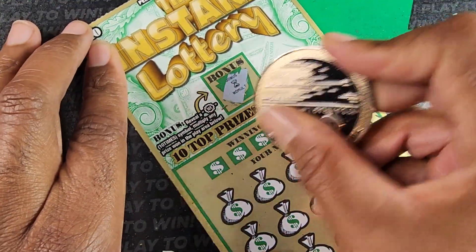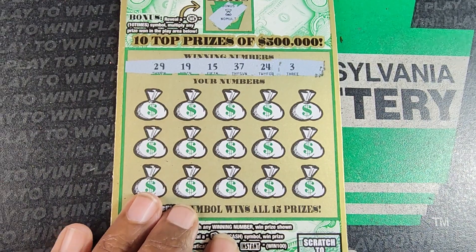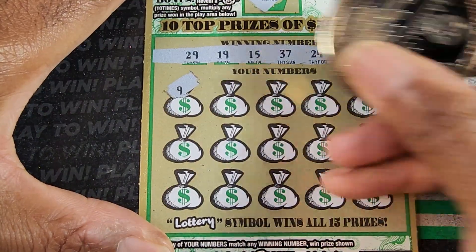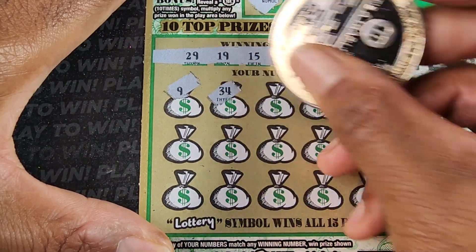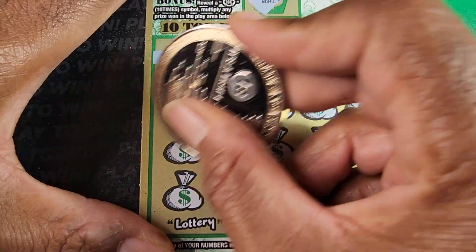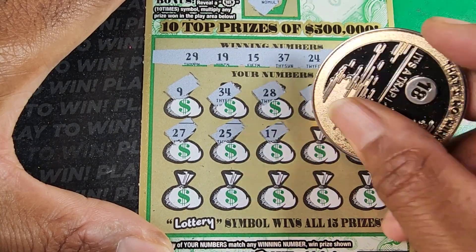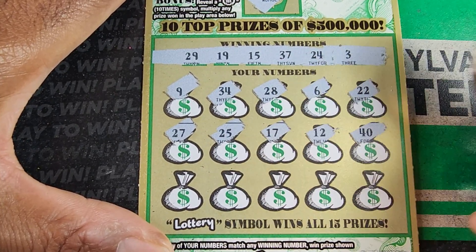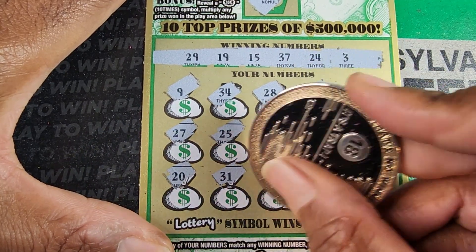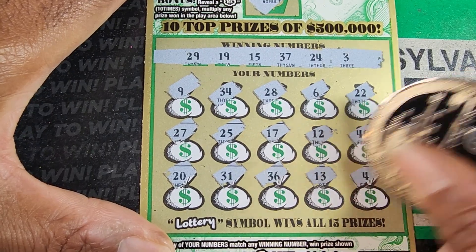We get no multiplier. 3, 24, 37, 15, 19, 29. A lot of nines up there. 34, we got 24, 28, 6, double deuce. Next row: 27, we have 37. 25, 17. 12 and 40. 20. 31, nope. 36, 13 — we have 3 and 4.